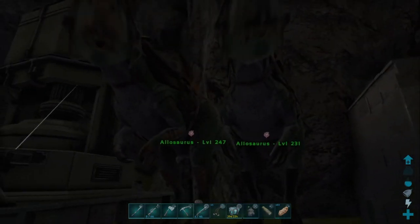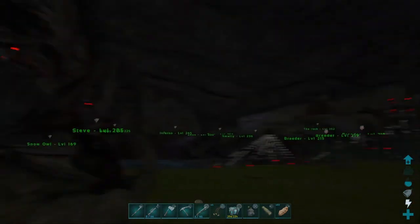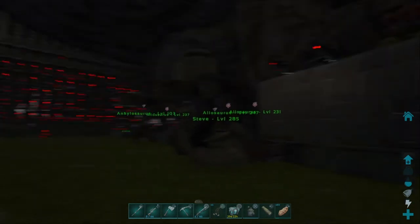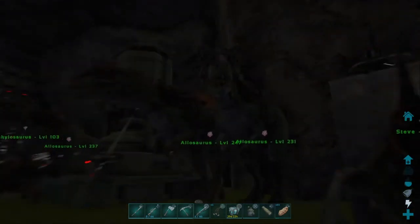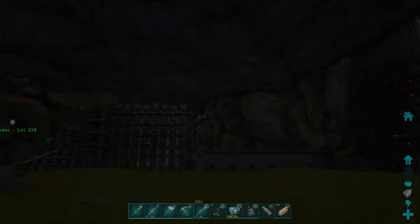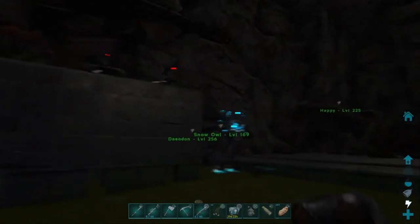I've got some Allosaurus that I was gifted by some friends of mine, some people on the server. They're just going to be like guard dogs, pretty much, but I'm unaggressive. If anyone comes here, they'll tear them apart limb from limb. There's a bit of lag there. Right, so let's get into it.